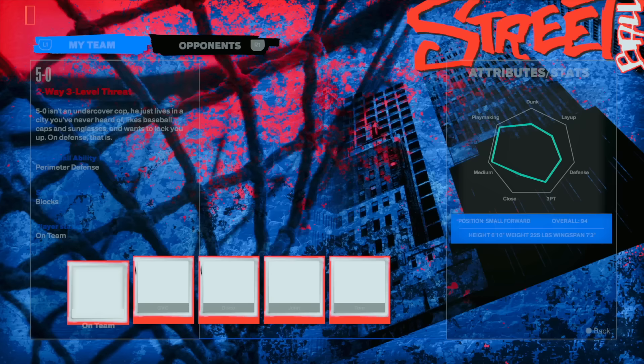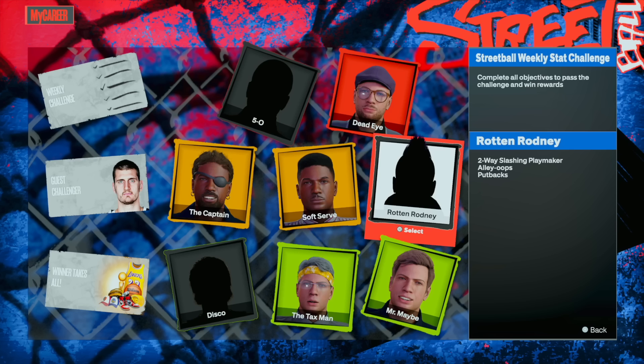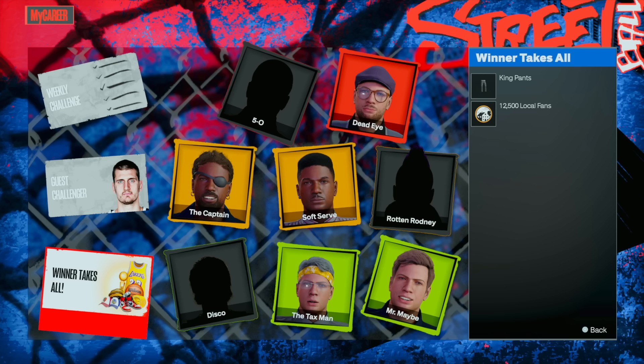You guard anybody — I would suggest you guard this dude and put 5-0 on him. Then put this guy with the bucket hat on — the slasher. Once you have both of these people unlocked you don't need to play any of the other challenges because they really don't give you anything extra. Beating all of them gives you some pants and lets you progress, and you do need to beat all of them to get the accelerator. If you don't care about accelerator right now and you're just trying to get your build up, focus on your build.